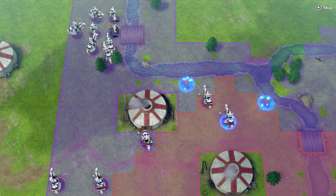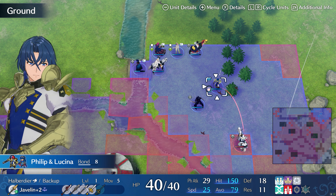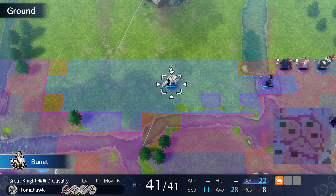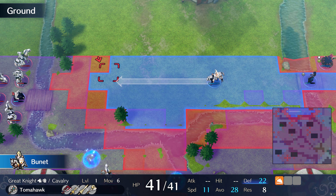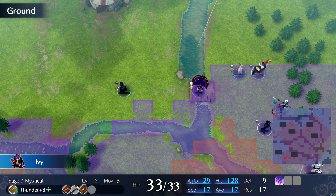Eventually Lin will start moving towards your units, so make sure you put one unit behind your tank to draw her towards the tank. Once that is done, your Thief should be helping out the eastern team with clearing out everything else. Since this is just a guide video, I won't be clearing out all remaining enemies, but you can do so yourself for XP.